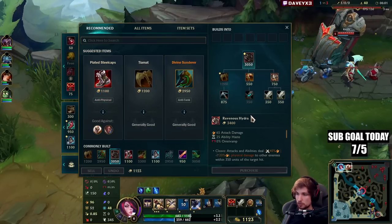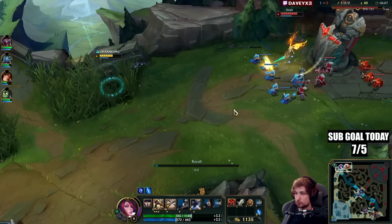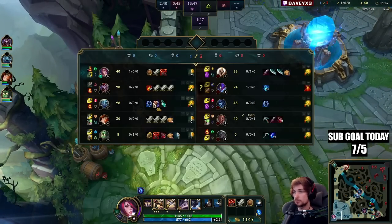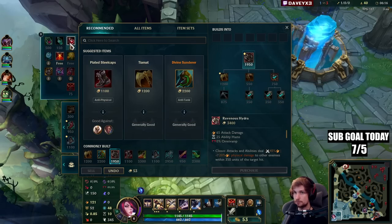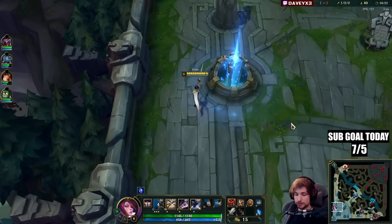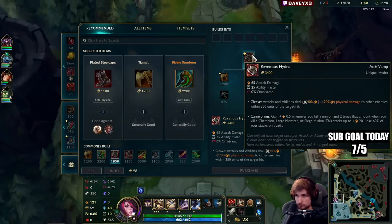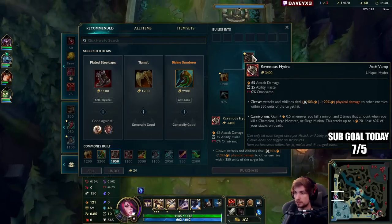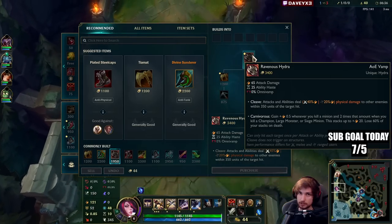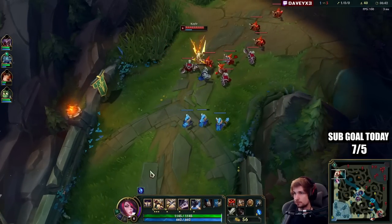Now we go back instantly. First things first, we're going to go for TML. We can also go for a Warhammer or Mercs, which is also a really good option. I'm not going to wait for my team. The reason I value Hydra more — by the way the description is bugged, don't read it, it's completely glitched on the live server — is because it provides AOE damage and scales pretty well.